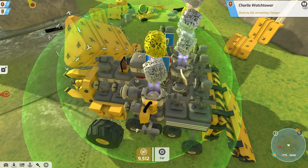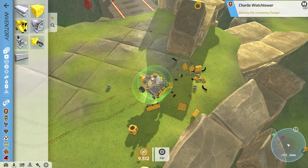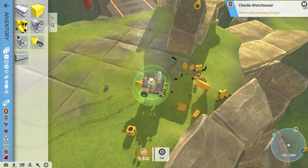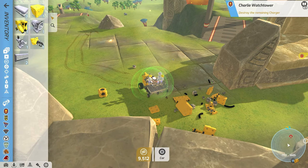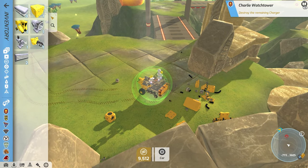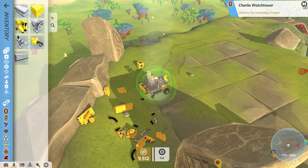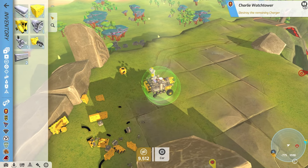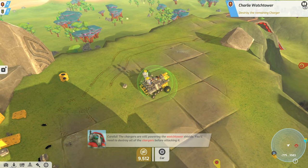I think we're charged up, let's back up here and get out of here. Stuck on everything over here. Am I still stuck on that little thing? We'll put that back on there. Why can I not move? Oh there we go — so wait, I can kind of move like this. 'Careful — the chargers are still powering the watchtower shield, you'll need to destroy all of the chargers.' Okay, I got it! I just need to be able to move.